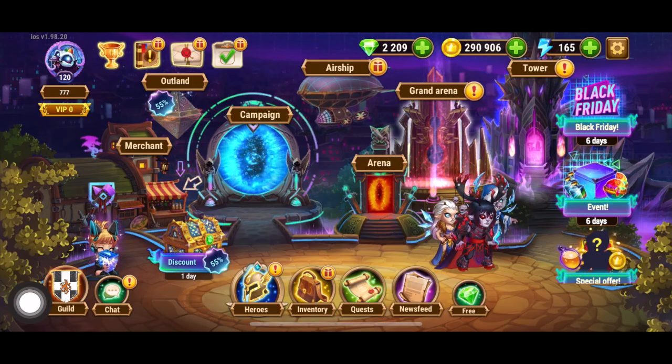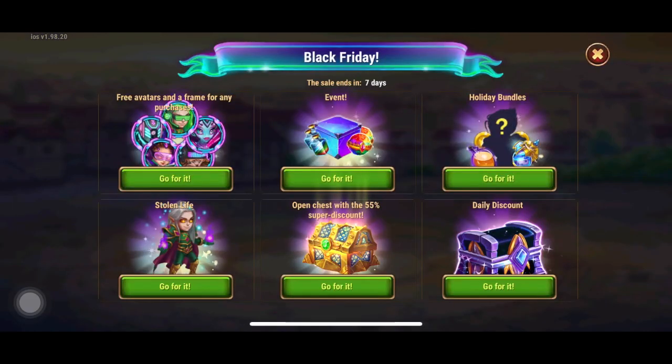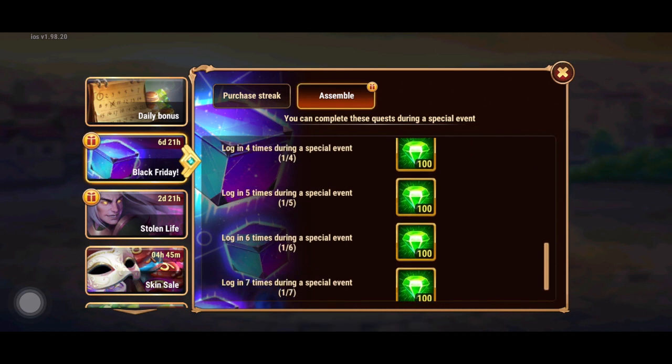All right guys, so here we are in-game. We have the Black Friday event as well as the Stolen Life Kai event. Here we can see an overview: we have free avatars and frames for any purchases, event holiday bundles, Stolen Life open chest with a 55% super discount, and a daily discount option.